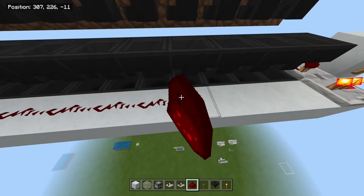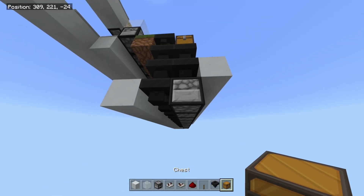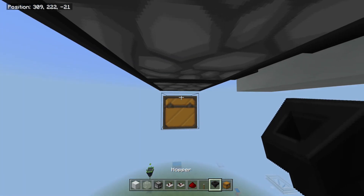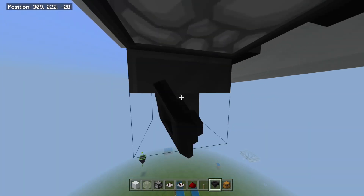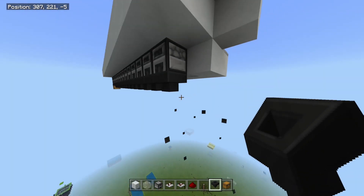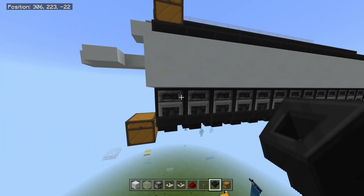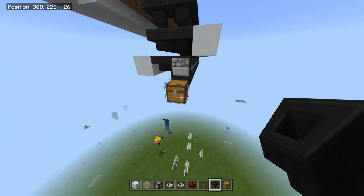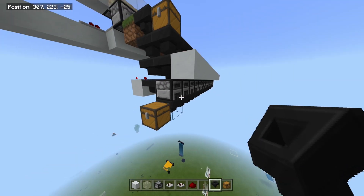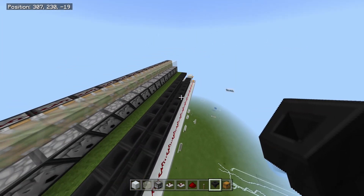Take a chest and put one off the front and one below it — that's your output chest. Then run another line of hoppers all the way underneath these furnaces. This isn't essential — you can collect smelted items from the furnaces directly if you want the XP. I just pipe it straight into the chest here so you can collect everything nicely. That's this thing pretty much done.